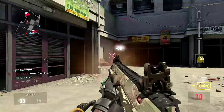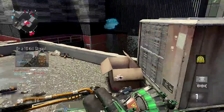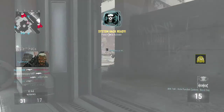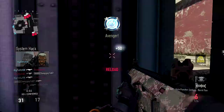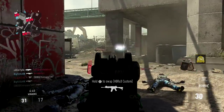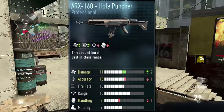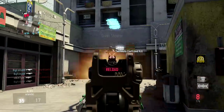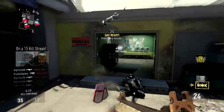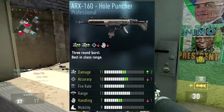Looking through my inventory, I found the ARX 160 Hole Puncher, which is a professional variant of the gun, making it a little more common and easier to get than an elite. You can see the normal version on screen — it only has plus two damage, but not nearly as many stats are subtracted from it. When you combine it with the attachments dual magazine, quick draw, and stock — which you can see the full attributes for on screen — it's actually better than the ARX Steel Bite.